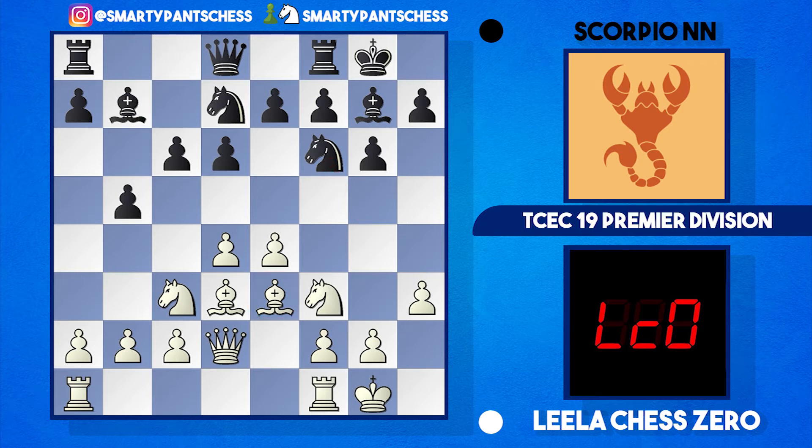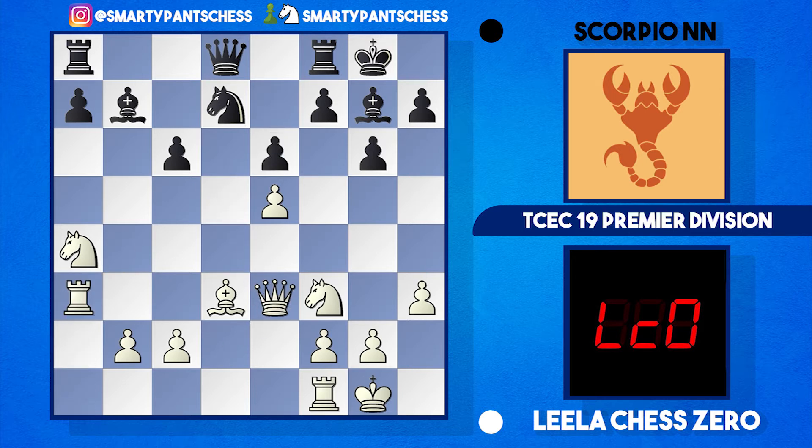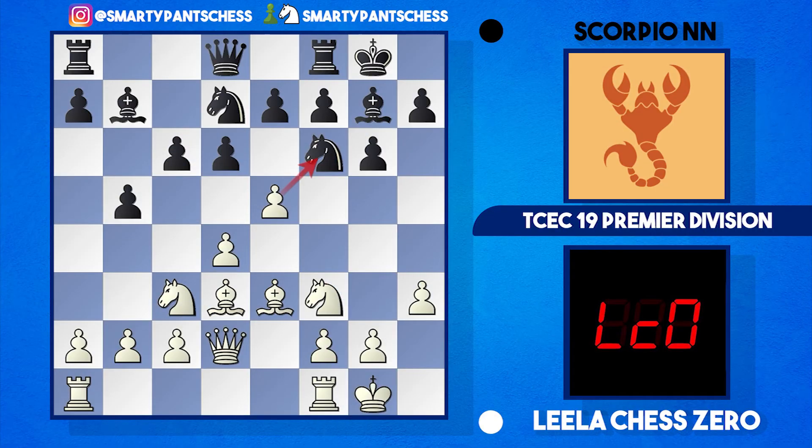Scorpion continued with bishop to b7 and Leela attacks with e5 hitting the knight. It's quite interesting if black took here because white can recapture, then b4 hits the knight on c3, and once the knight moves this leaves space for a knight jump into d5. Play could continue with a3, knight takes, bishop, queen takes, pawn takes, rook takes, and e6 — quite an equal position. That's what would happen if d takes e5 was played.